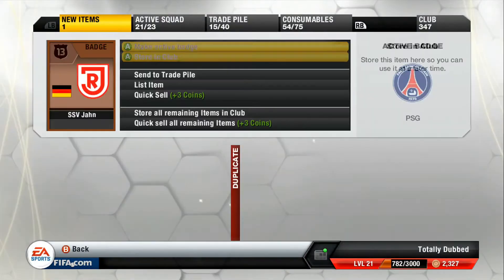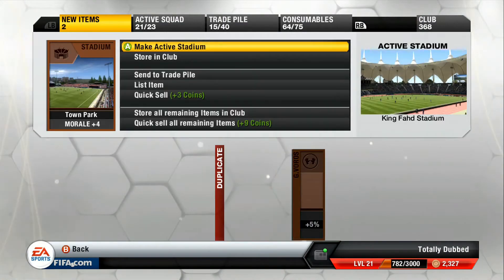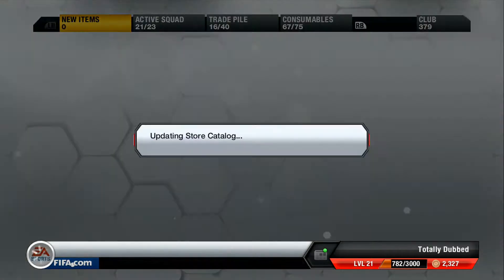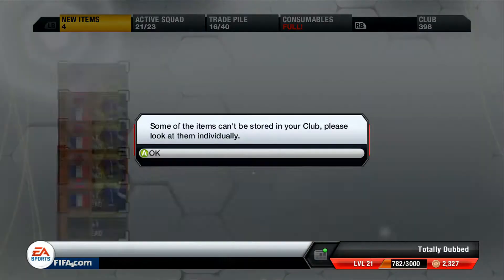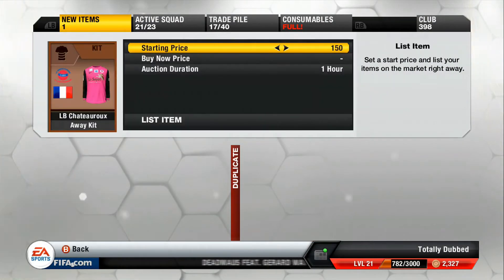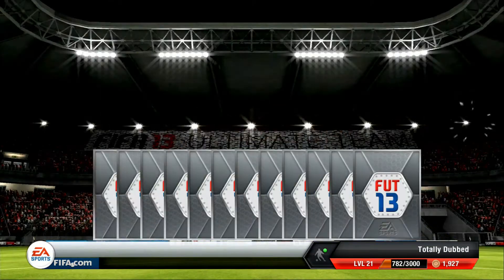My total club value rose stupidly high - it went from 4.2 million to over 12 million in terms of all these cards I bought. I did actually make quite a substantial amount of money back. There are some items which got over 1000 coins which I was surprised about - that was mainly the fitness stuff and things like that. I gained quite a bit back but not that much - I would say I recovered about 5 to 10k, either from quick selling or listing the items.